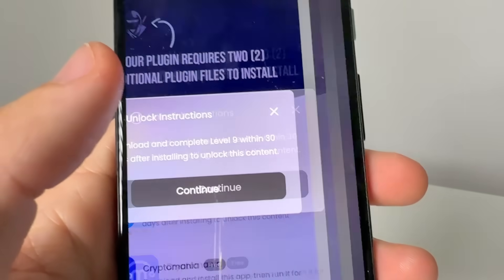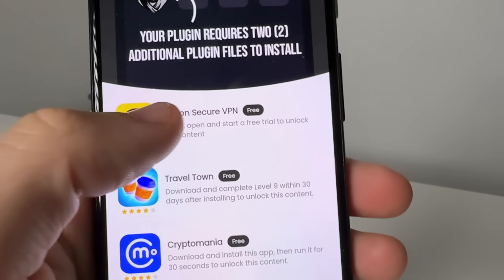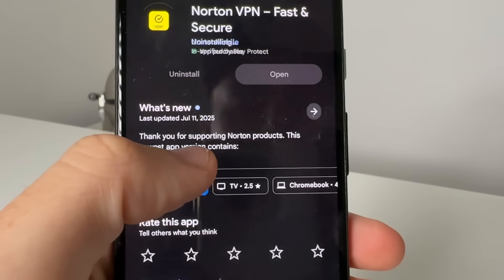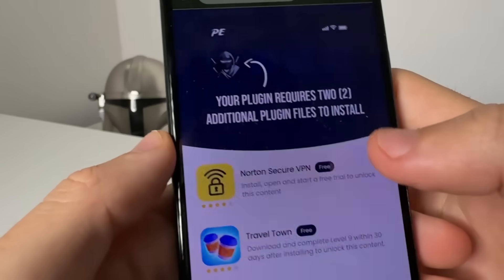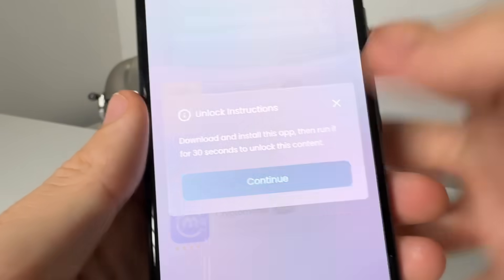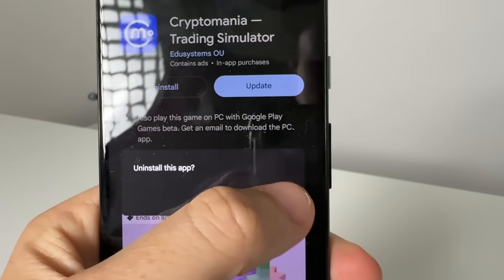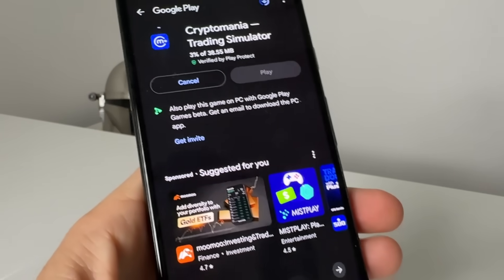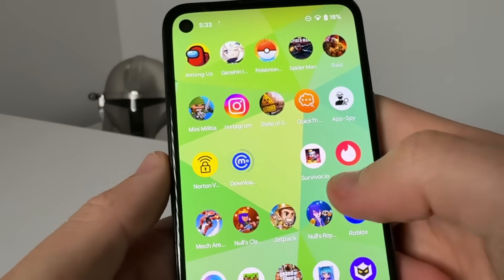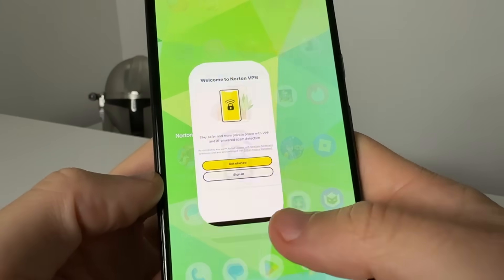For example, this Travel Town one wants you to get to level nine in Travel Town. There's also a Norton one — go ahead and get the Norton VPN and connect to that. There's also one called Cryptomania — go ahead and get the Cryptomania app and install it. Just open them up and use them; basically anything is completely free. Go ahead and use it and that's going to install Delta Executor to your device.